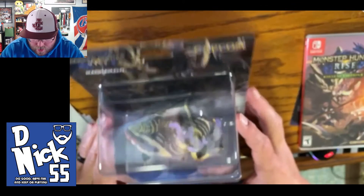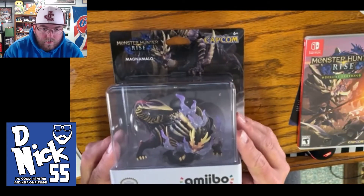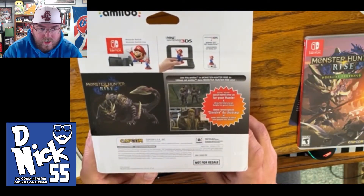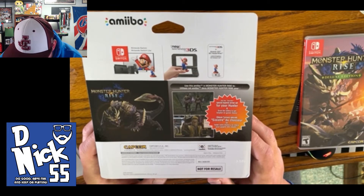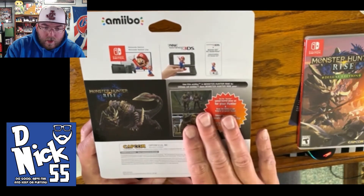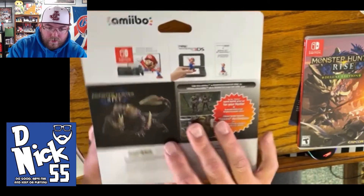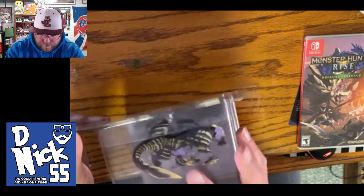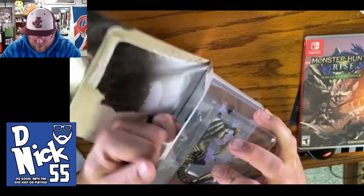And now guys — this thing looks absolutely amazing. This might be one of my favorite looking amiibo so far. Am I going to open it? Should I open this, guys? I've got to open it, right? There you go. 'Get the Sinister Special Layered Armor Set for your hunter and scan the amiibo to get helpful in-game items.' I love that it still shows the DS compatibility — I do have that thing for the 3DS or 2DS. Alright, we're going to open it. These are meant to be played with — they're meant to be used, so I don't feel so bad about opening these anymore.